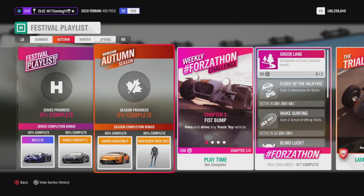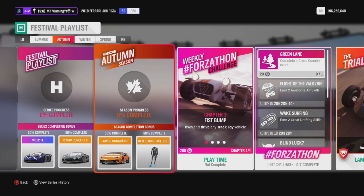Hey guys, welcome back to another Forza Horizon 4 video. I know it's been quite some time, but today we've got something epic going on in the game. We've been super excited for this car to come to Forza Horizon 4 for a very long time. I predicted it would come eventually because everybody wants to own and drive it, and that's exactly why I'm going to show you how you can win the Lamborghini Huracan Performante, which has just been released in the game today.